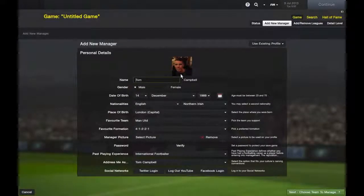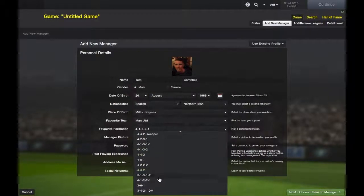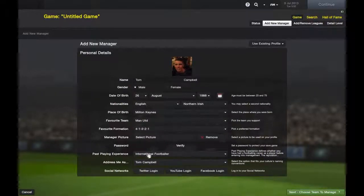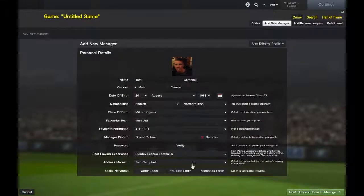So here we go — this is my manager profile. My name is Tom Campbell, here's my birthday. My nationalities are English and Northern Irish — I have a Northern Irish father. My favourite team is Man United, and my favourite formation is 4-1-2-2-1 or 4-2-3-1. I've already added a picture. Crucially, past playing experience has to be set to Sunday League Footballer — that is one of the set-in-stone rules.